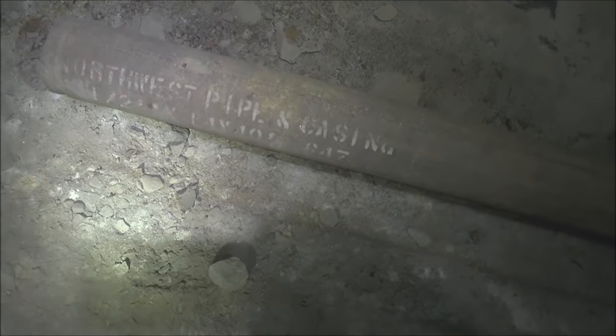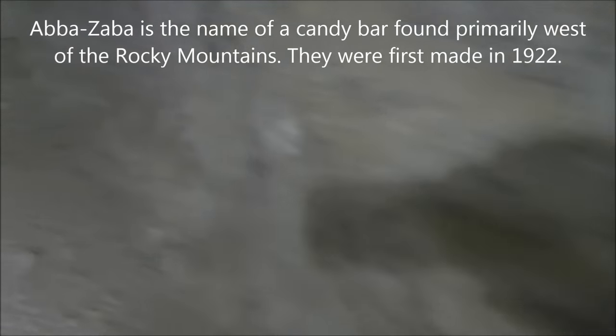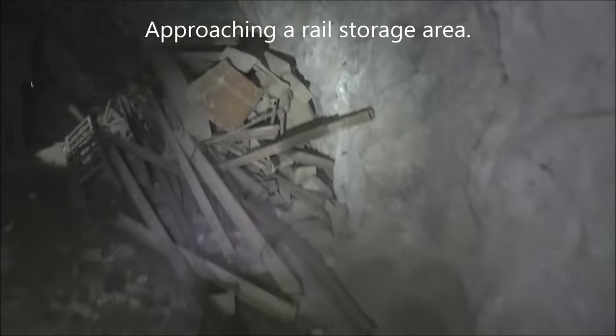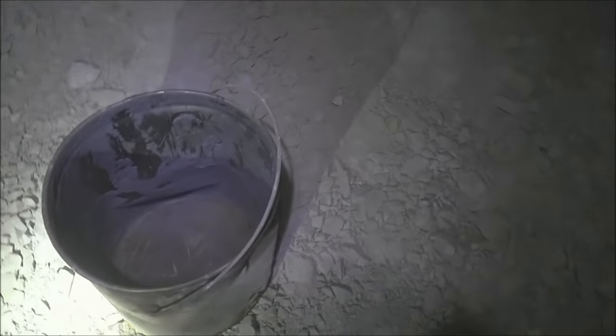So these pipes are made by Northwest Pipe Casing Company — they're all over the place here, right here suspended. We're checking out this other drift. I noticed right here — Abba Zaba. It looks like there's a lot of ore cart tracks up here and kind of off to the right. Buckets — a big metal bucket, a ladder, big square timbers, and a tapioca pudding can. A lot of ore cart tracks, and a bucket — an empty bucket. This just keeps going.